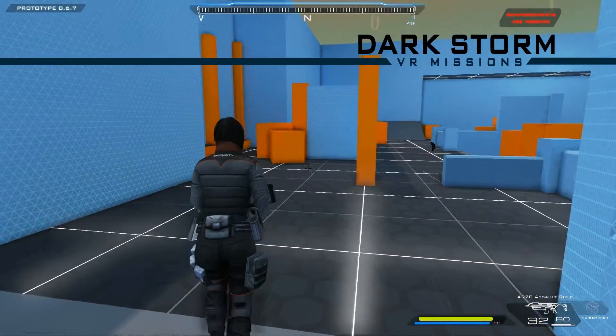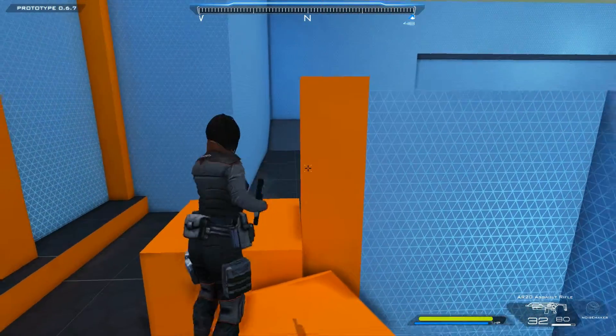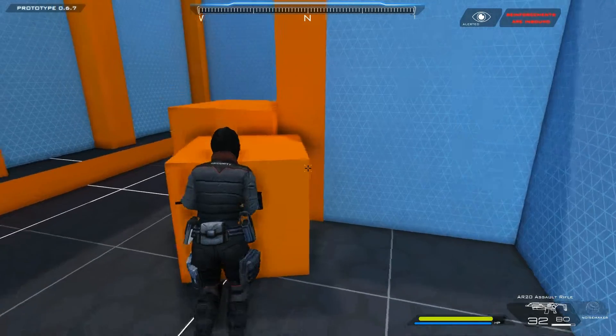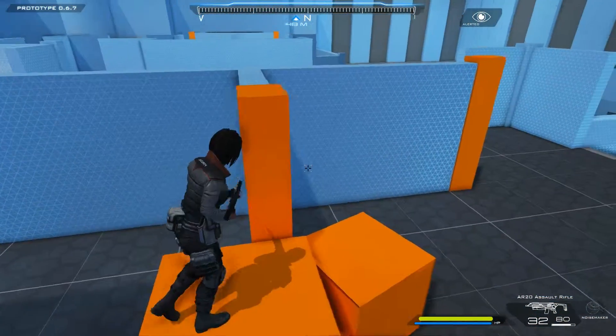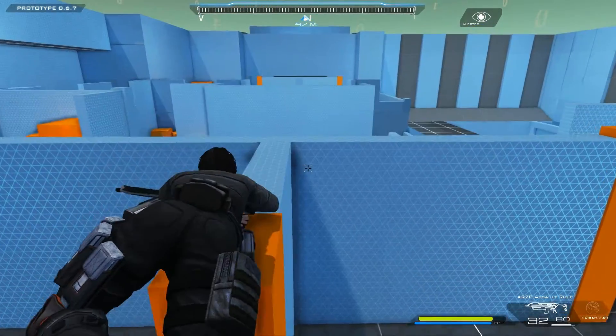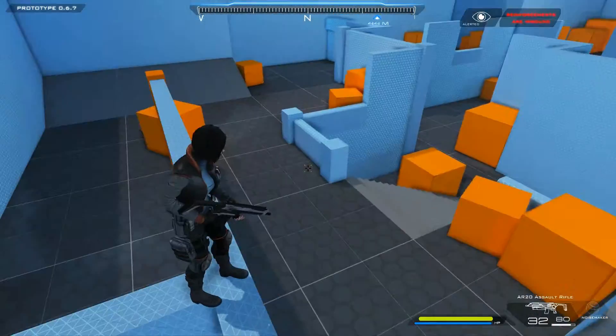You can use the Dolphin Dive to climb onto specific low obstacles. For taller obstacles, though, it's occasionally possible to climb them by simply going prone next to them and pushing forward. Though it's only possible with a few objects, this can get you on top of a number of high, invisible walls.